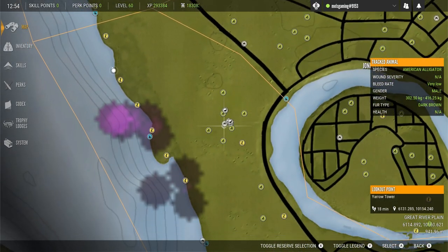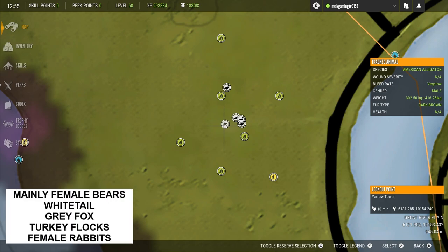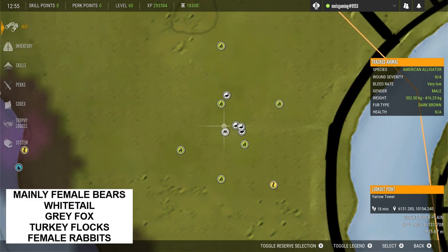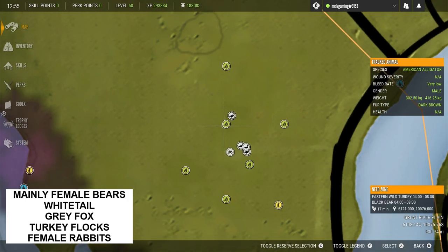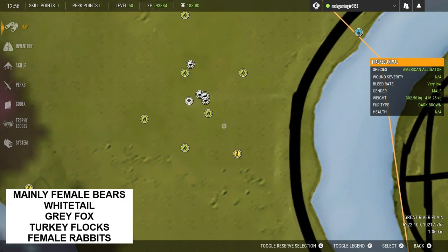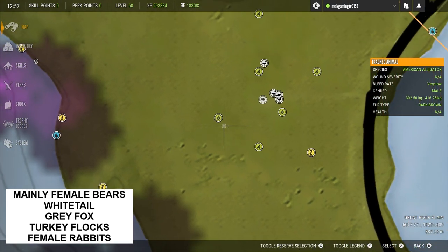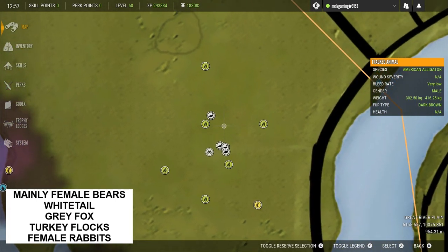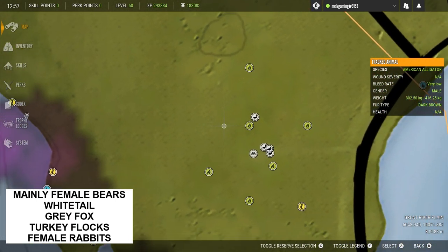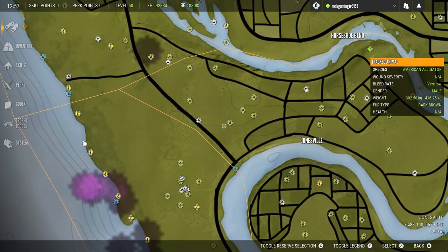Moving over to this spot — one of my favourite spots on the map, especially to check in multiplayer. We're looking at a lookout point called Yarrow Tower. The surrounding area is a very big hotspot: there are mainly female bears feeding in the fields, but you'll find males in the trees. There are also white tail feeding and resting in the area, grey fox feeding and resting, flocks of eastern turkeys feeding, and female rabbits. This little spot is really good for all of those species.